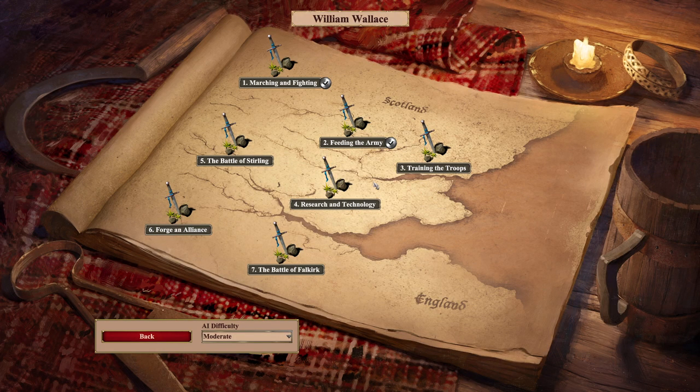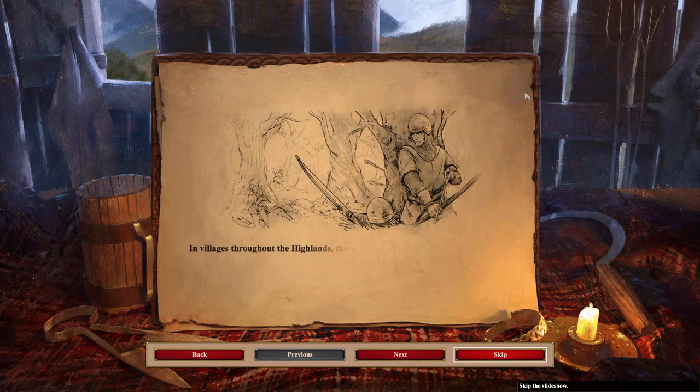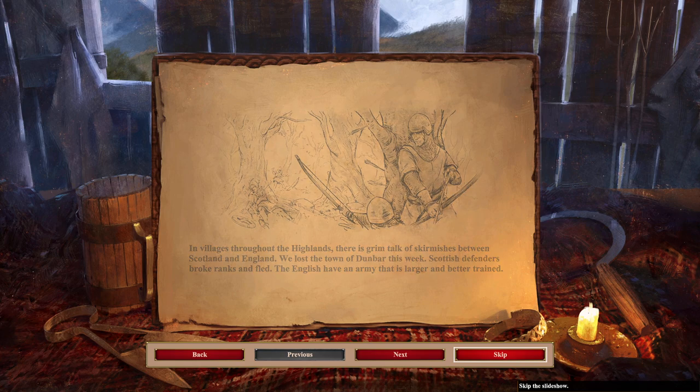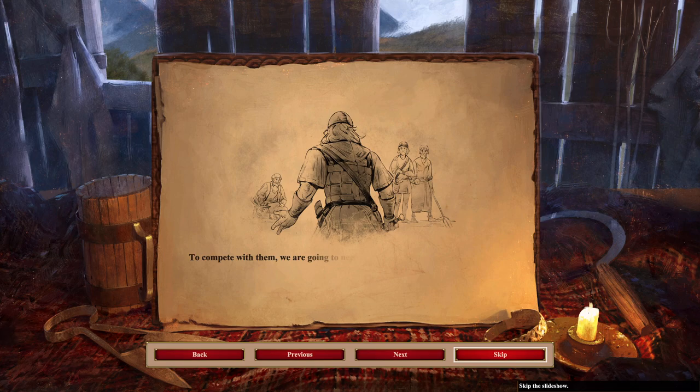Let's return to campaigns and continue. We'll probably do one or two more depending on how long it takes and then stop for this video. Training the Troops — in villages throughout the Highlands, there is grim talk of skirmishes between Scotland and England. We lost the town of Dunbar this week. The English have an army that is larger and better trained. We must transform these shepherds into soldiers.